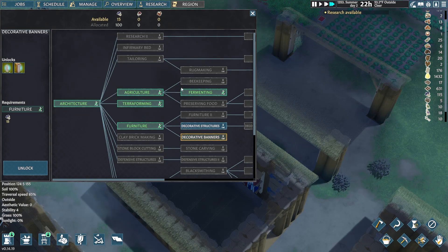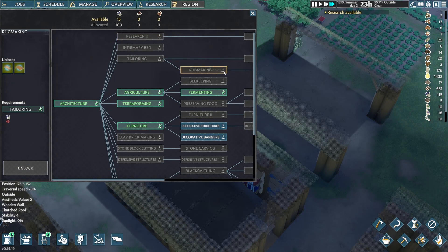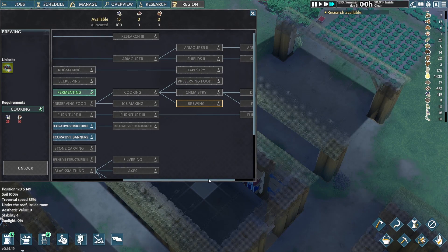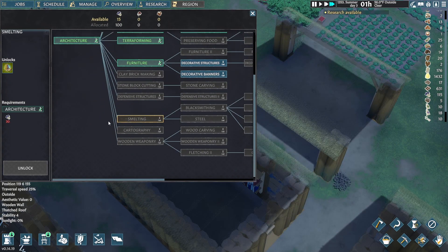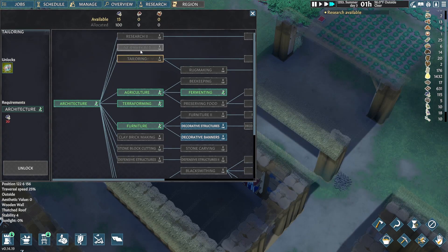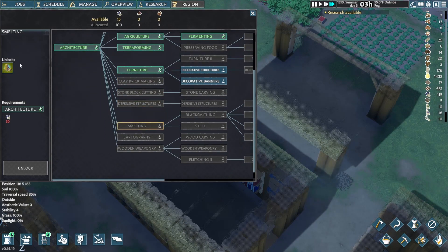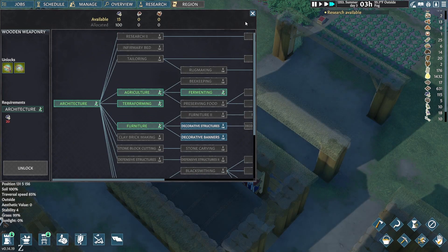We still have a lot of Research 1 to do, so I'm going to focus on that for now. Tailoring is probably going to be my next objective, or clay brick making, stone brick cutting, defensive tools, smelting — that might be another good one. Wooden weaponry might be good too, but we get a decent amount of weaponry from our foes.